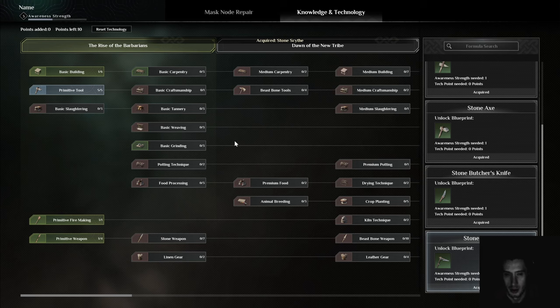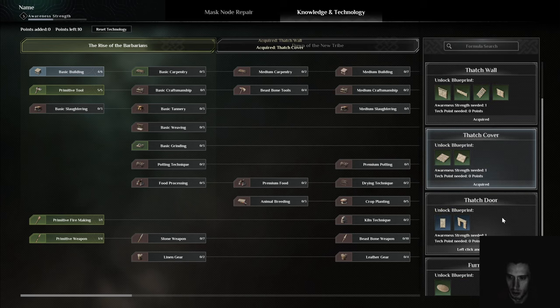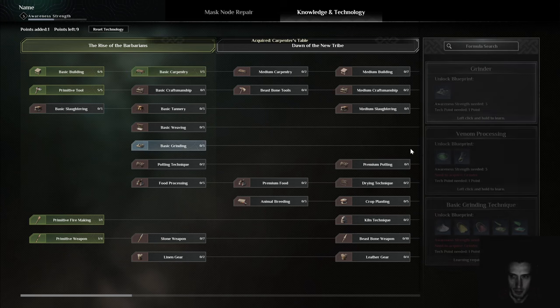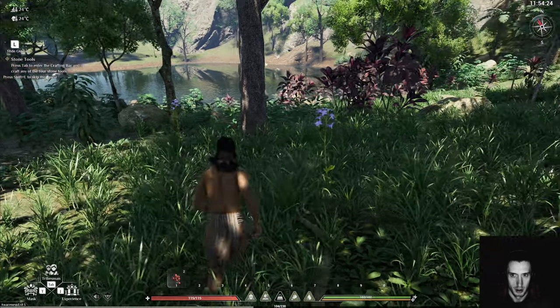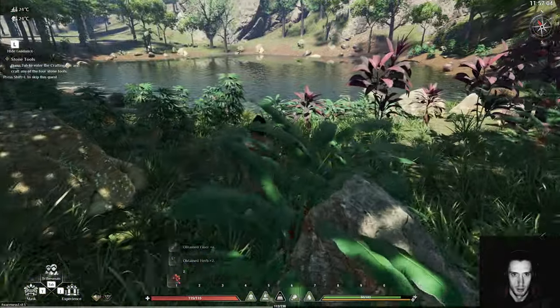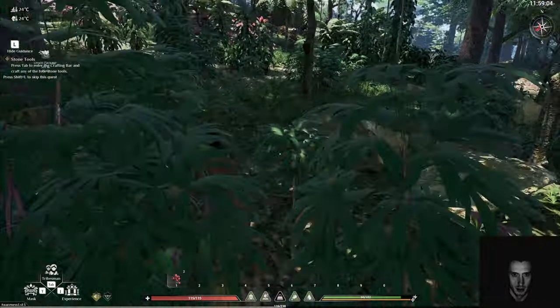Maybe I can just get everything - let's just get everything done. Those creatures might not be friendly. Let's go back into my inventory and see if I can drop the bone arrow.